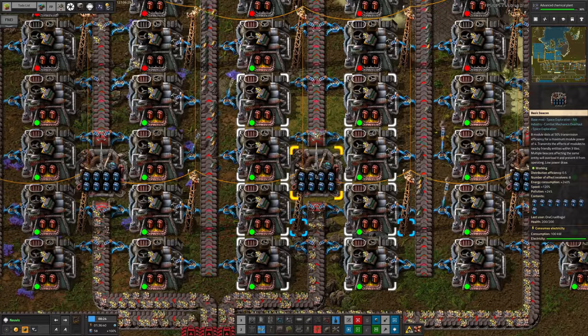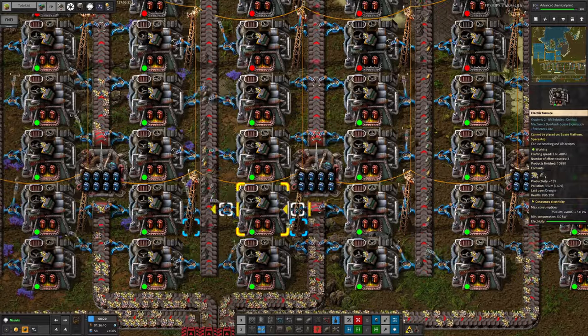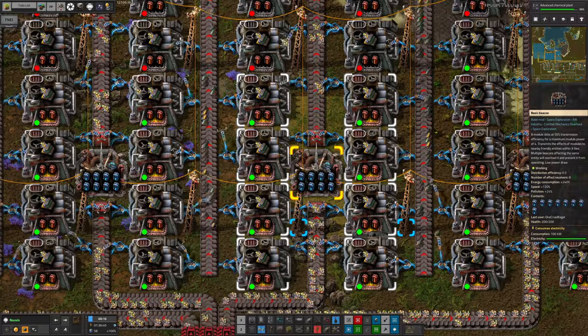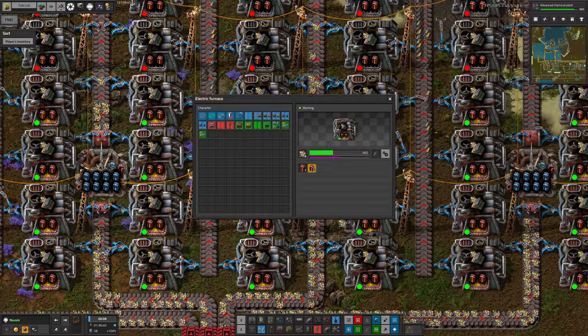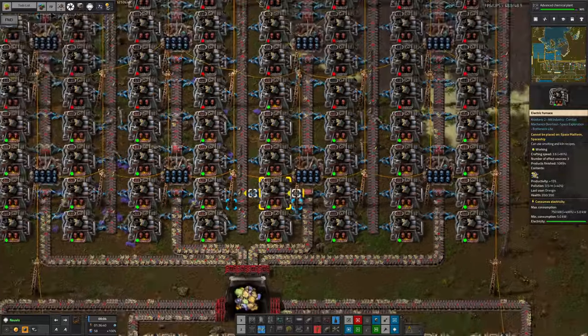That's because of the sheer number of modules. Effectively we've got four tier 2 speed modules affecting these machines, because a beacon only pushes 50% of the effect of the modules in it out to surrounding machines. Each tier 2 speed module gives a 30% boost to speed, and the productivity modules give a 20% reduction, so the speed modules more than compensate for that.